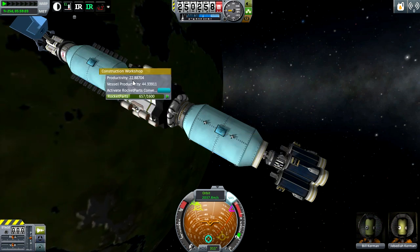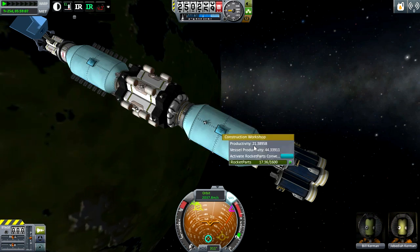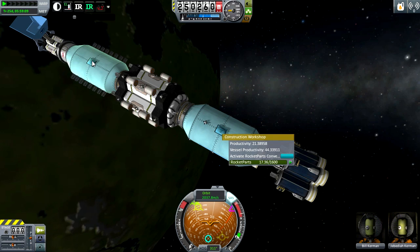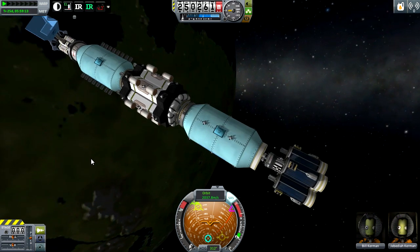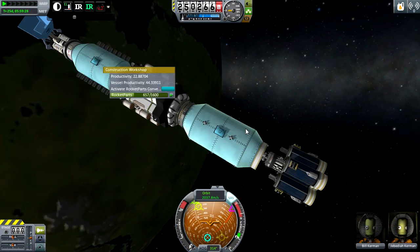If you notice, this one has 22.8 whereas this one only has 21.3, even though they both contain 10 Kerbals. The difference is the Kerbals' attributes — their stupidity and courage — which actually affect how much productivity the current vessel will have.